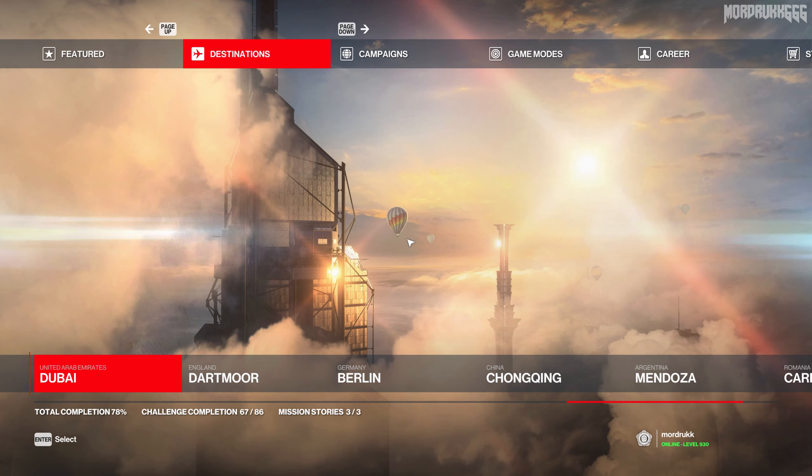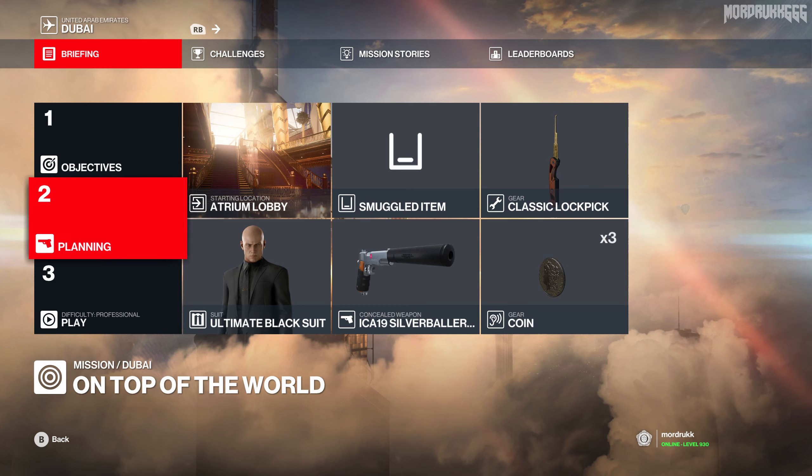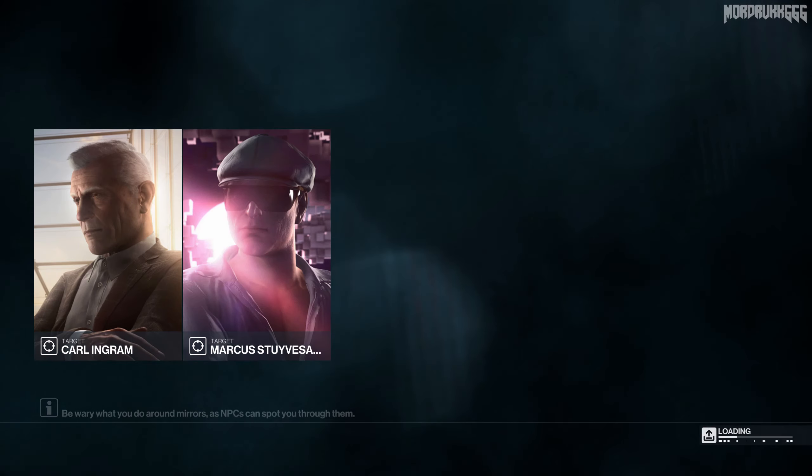Today we're going to be doing Dubai Silent Assassin Suit Only. There's not too much to know in terms of setup — we're just going to take a silencer and a lockpick. Hopefully you've got those two; if not, just keep playing and you'll eventually unlock them.